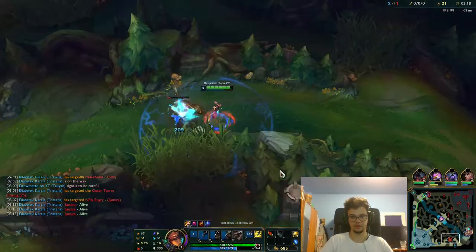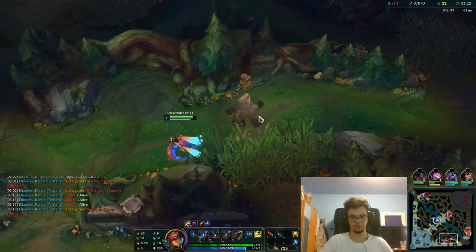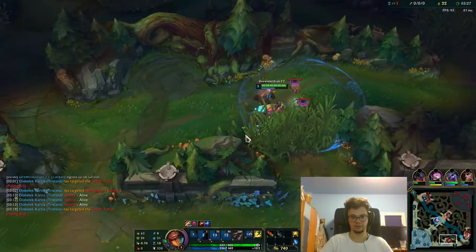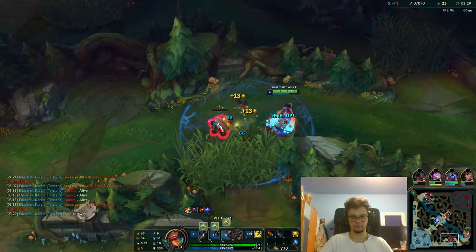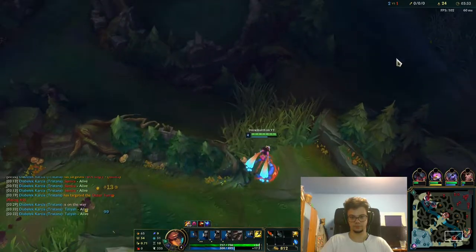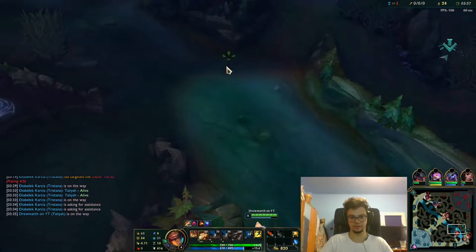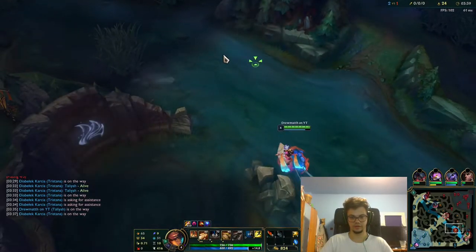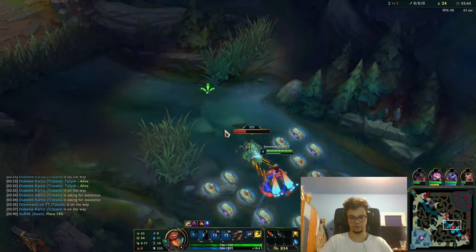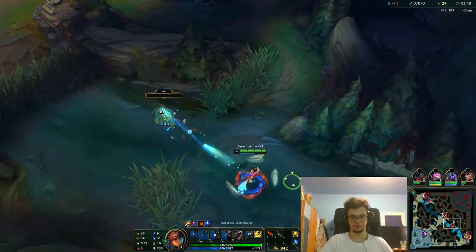I'll go for my Scuttle, but I don't think you can dive that. Sion might die — I'll start to approach. I'll do a full Q. I don't care if there are still minions, I can dive here but I want the Scuttle first. I'll get this camp. Karthus might be at Scuttle already.